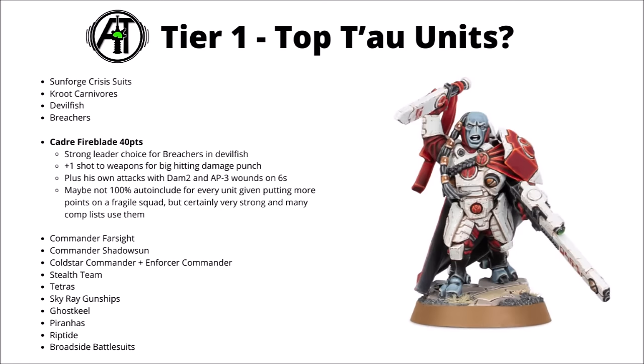Supporting them is often a Cadre Fireblade for 40 points. At that cost he does seem to justify himself for plenty of people playing with the Breachers. His main rule is to give them an extra shot with all those Pulse weapons, meaning you get 30 shots at Strength 6, AP 1 and Damage 1 rerolling the wound roll if you target an enemy unit on a midfield point. He also chips in a little bit with his boosted Pulse Rifle at Damage 2 and extra AP on 6s, plus has the character keyword which occasionally can be important for some missions. The majority of people using Breachers in Devilfish choose to take him along — I'd still rate him as a very efficient add-on to the Breachers.